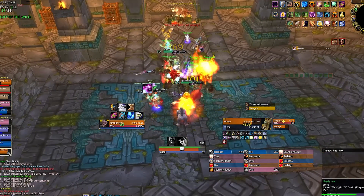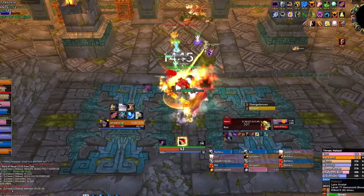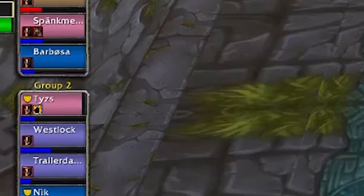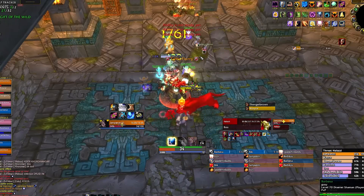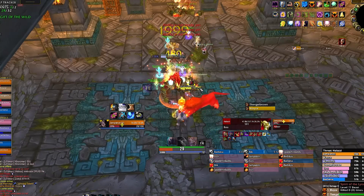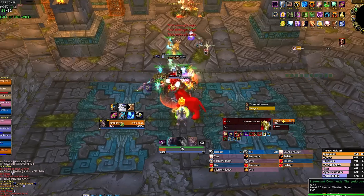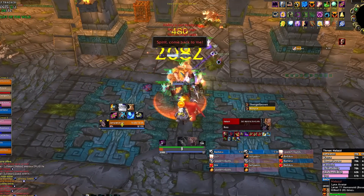He also spawns a totem that casts Chain Lightning — it doesn't hit for much, but kill it quickly since it has low health. He will also cast Flame Shock, so be ready to dispel that fast, as well as Earth Shock, which locks you out from casting for 4 seconds. Healers, make sure nobody's too low to avoid dying from this. To end the phase, get either the links or the boss low — just pick the boss and burst it down, then repeat.